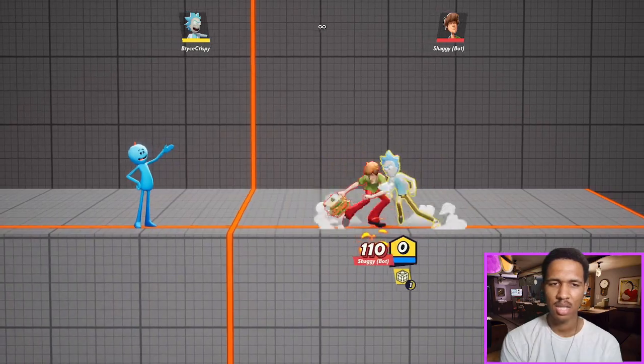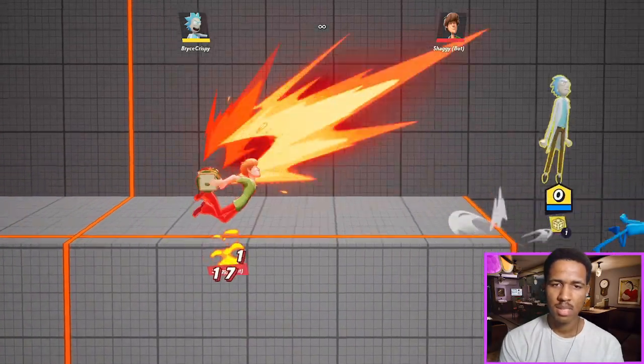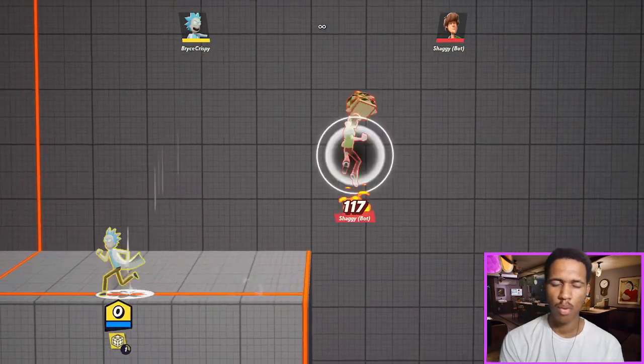What will happen is you'll see that the Meeseeks gets stuck in this position, and you're just chilling there. And upon the next summoning of a Meeseeks, he will move forwards.